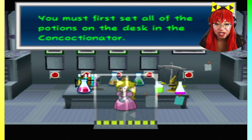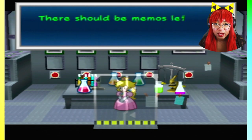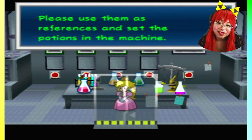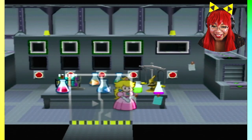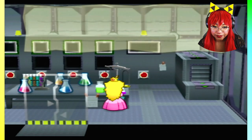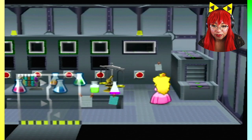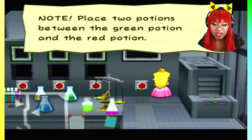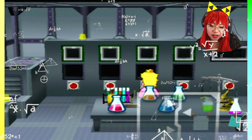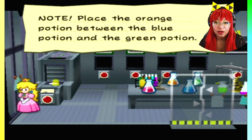You must first set all of the potions on the desk in the Concoctionator — that machine in the back. But even I do not know which potion to set where. There should be memos left in this room by the X-Nauts researchers; please use them as references and set the potions in the machine. Note: do not place the red potion on the far right. Note: place the blue potion next to the red potion. Note: place two potions between the green potion and the red potion.